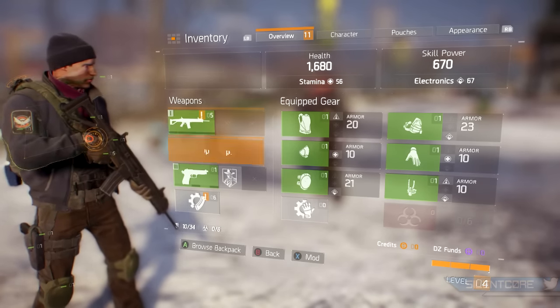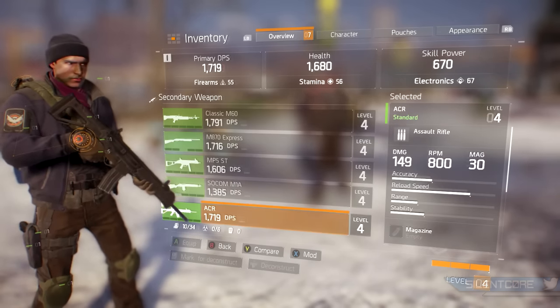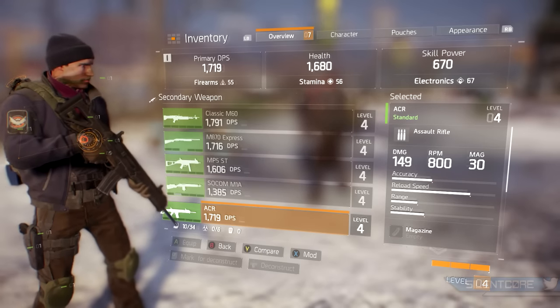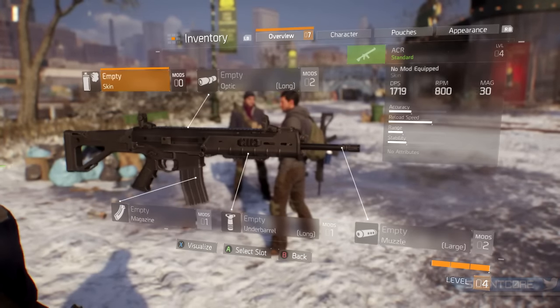We had some pretty funny moments in the dark zone. We came across another squad of people and we all just started doing jumping jacks together — it made for some pretty funny moments. I do think it would have been cool if we got to choose our emotes and select a loadout from a wider option, but you never know, in the final game they might have some more.